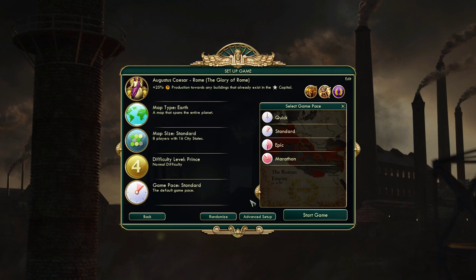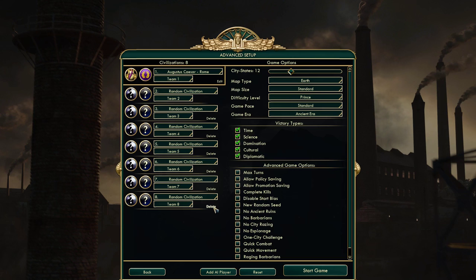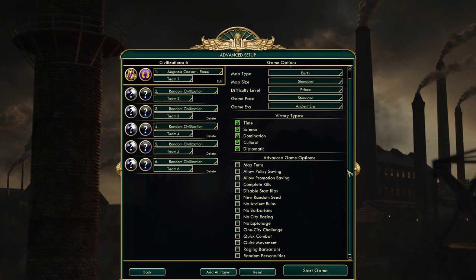Last but not least, we're going to talk about the advanced setup. We're going to cut it down to six civilizations just to give us a little bit of breathing room since this is a tutorial. We're going to play with 12 city-states. Victory types are pretty self-explanatory. Time is the most board-gamey — it says by a certain point the player with the highest score wins. Science is whoever does the most research. Domination is whoever does the most conquering. Cultural is whoever has the most influence over other civilizations. And Diplomatic is the civilization with the most control over global policy, which is a cool thing that happens towards the end of civilization campaigns.